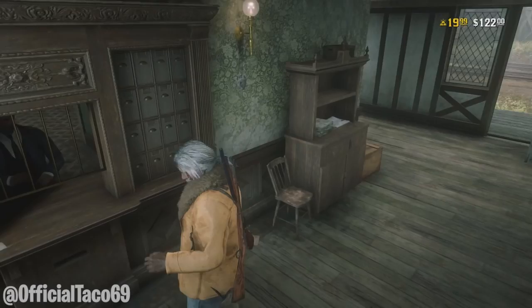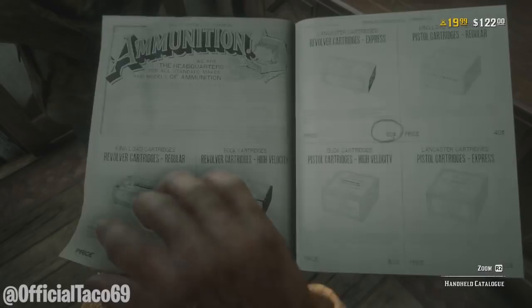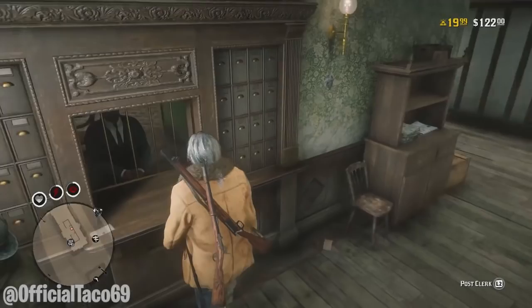What I recommend you guys to do is go to the post office down in Annisburg and purchase some express bullets. You can go to your catalog, go to Ammunition, and go to Revolver Cartridges Express. If you guys buy the max bullets, the total is $10.40, and I recommend it because you guys can make your money back with this exploit. Trust me, you can make it back.